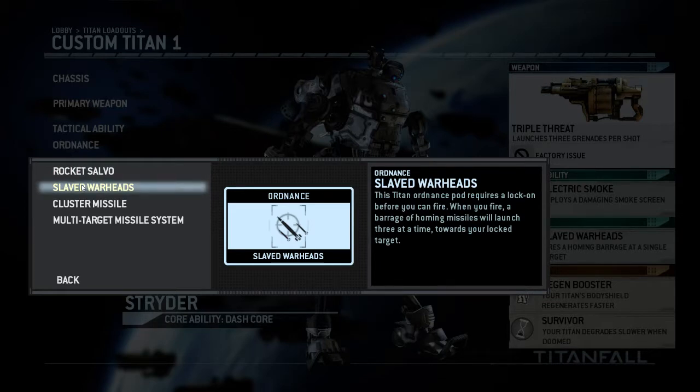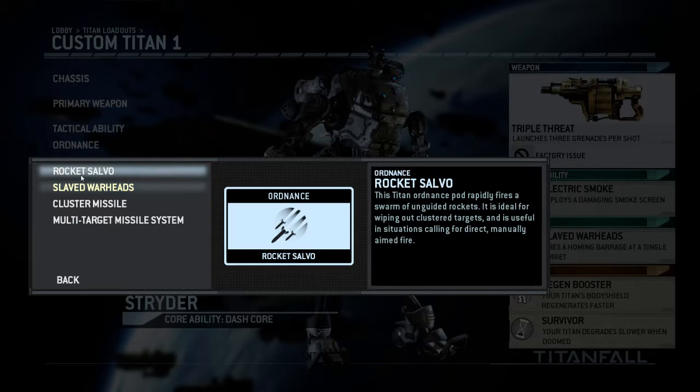The Slaved Warhead is a lock-on missile, which is also a good choice — while it doesn't provide the alpha damage of the Rocket Salvo, almost all the missiles will hit. The enemy Titan has to go through quite a bit of effort to avoid them, because once locked on, those missiles fly toward the enemy and unless they step behind cover they will hit — and they might even swirl around a corner to find the enemy Titan. I use Slaved Warheads in longer-range loadouts and Rocket Salvo in shorter-range loadouts.